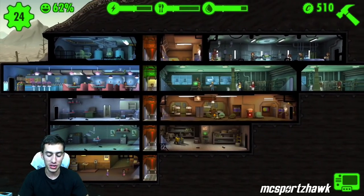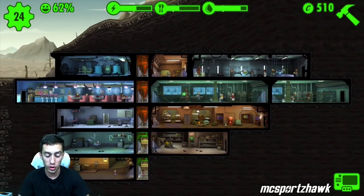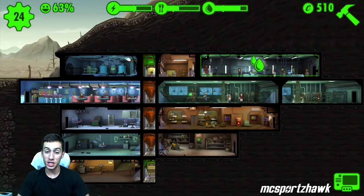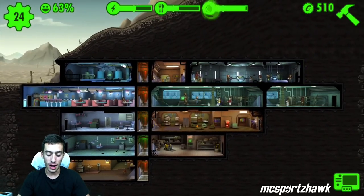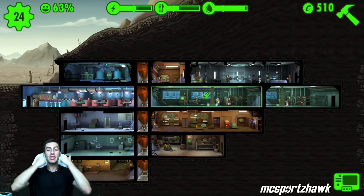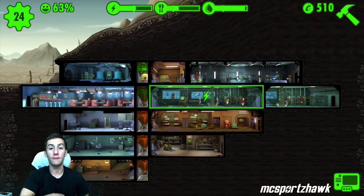Those are my 10 tips, guys. Hopefully you're enjoying this game — if you haven't played it yet, I highly suggest it. I'm making a bunch of videos on it because I didn't realize I was going to enjoy it, but I'm addicted. One thing to note: you can't transfer between iOS devices, so whatever device you decide to play on, make sure you stay on that one. You don't need an internet connection to play, which is cool. Give the video a thumbs up, subscribe if you're new, and keep on killing it in Fallout Shelter. Peace.